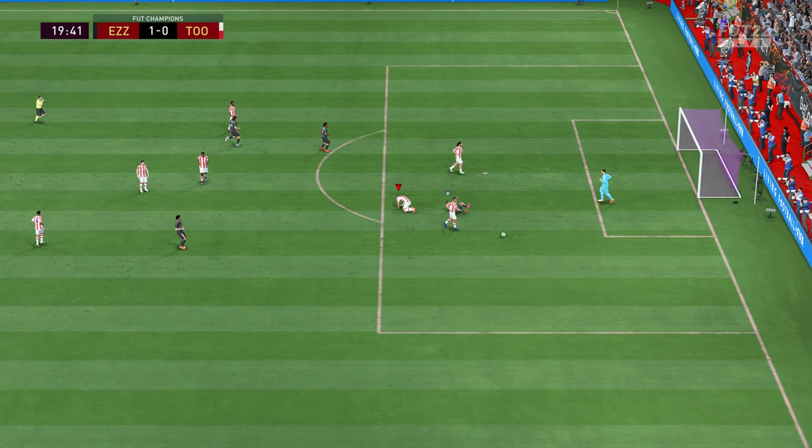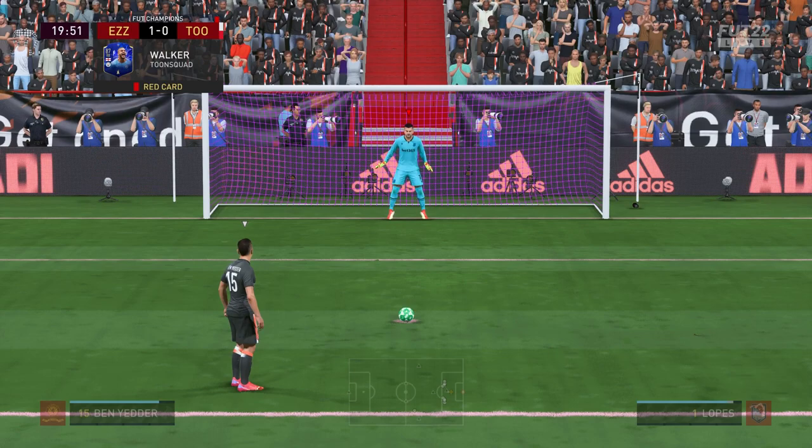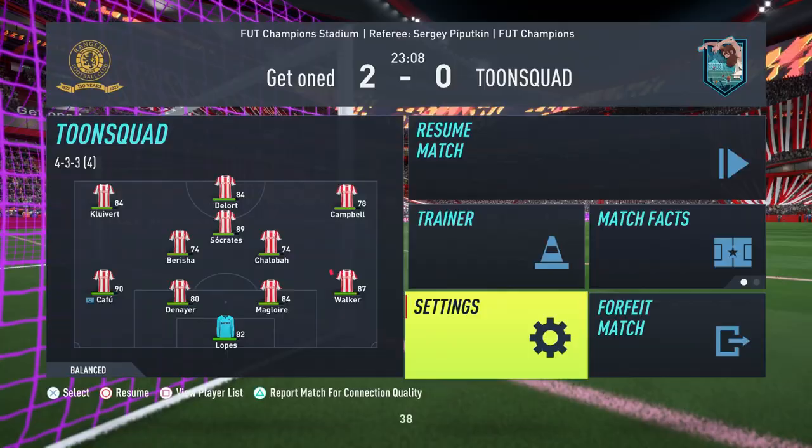Ben Yedder is through on goal — I take him out with Kyle Walker. That's a red card, I can understand, perfectly fine, no problem. He takes the penalty. I trick him by faking that I'm going left, but I am actually going left, and I save it. I think maybe I can come back, but then I do this at the back and he scores an easy goal. So I'm out.